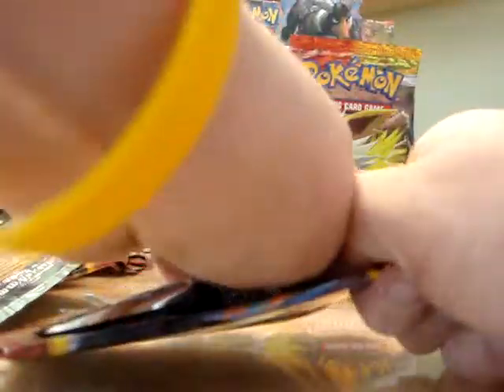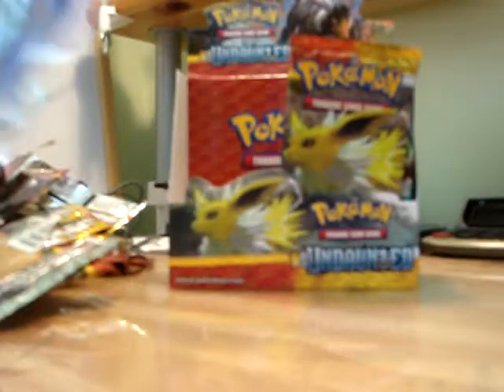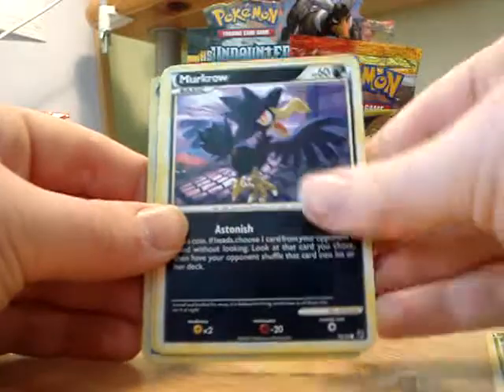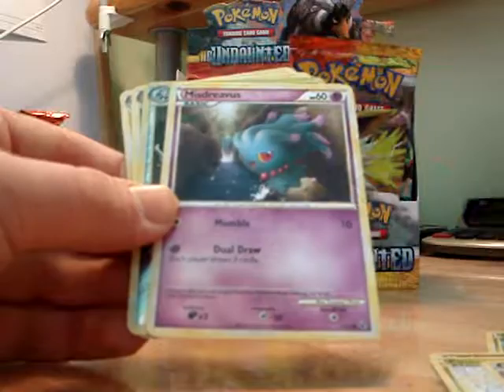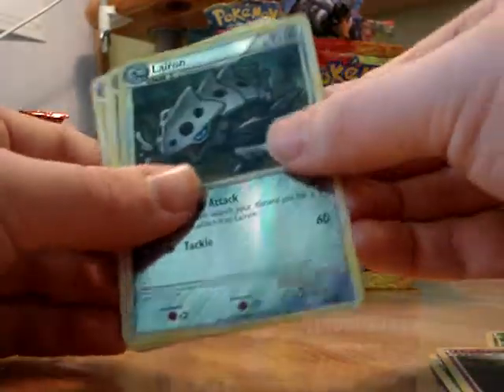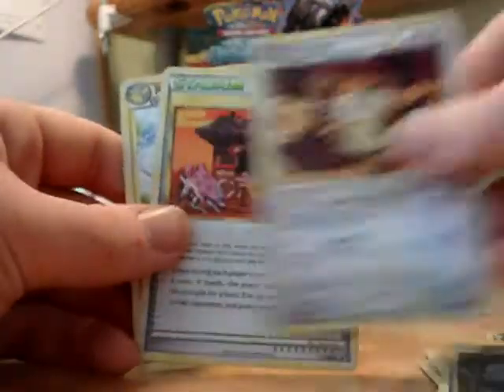I'll keep going. I still only get three in a row - I doubt I will, actually I'm pretty certain I won't. So we have Oddish, Murkrow, Pineco, Houndour, Misdreavus, Lairon, Murkrow, Raticate, Burned Tower, and a Raichu.